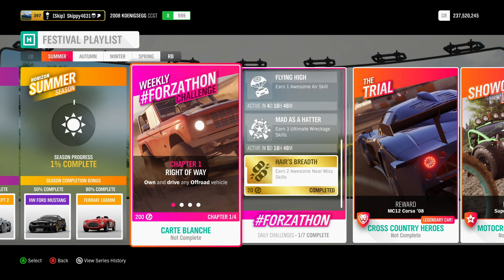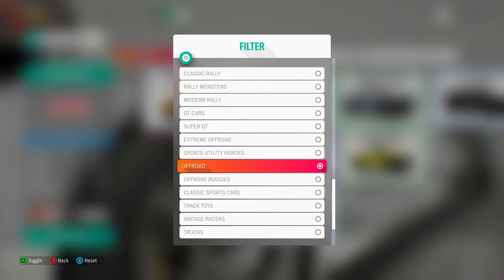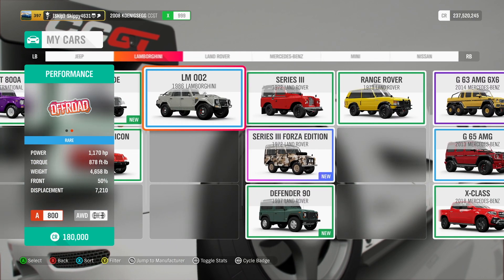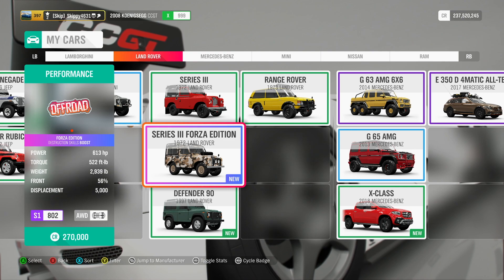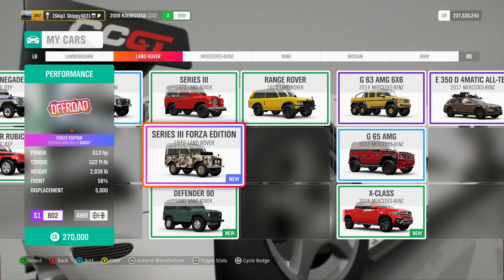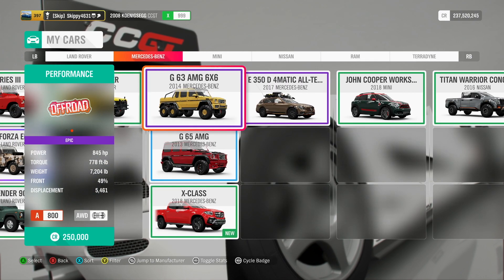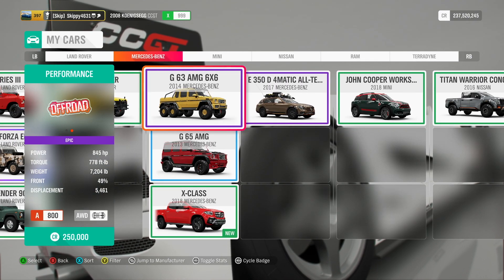Let's jump straight in, let's waste no time getting this done. Chapter 1: Right-of-Way — own and drive any off-road vehicle. Head on over to your garage and filter by off-road. You will find an absolute selection of off-road cars to choose from. The Forzathon editions will not work, so please don't choose those. I have tuned and upgraded a bunch of these cars — I'll put a list of the ones I've done in the description below.